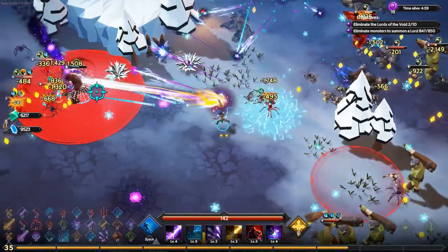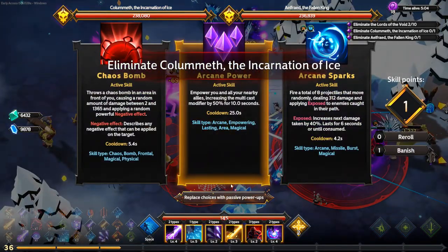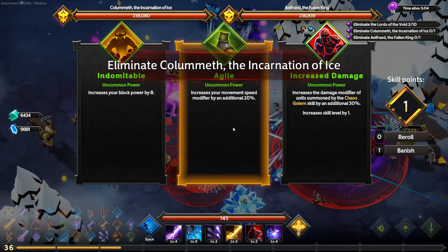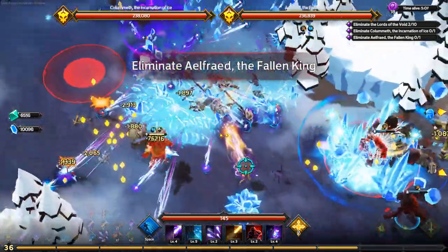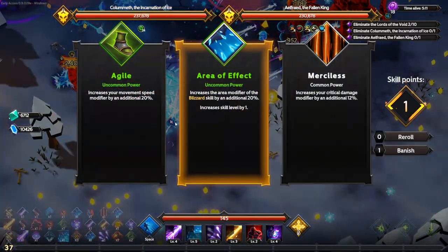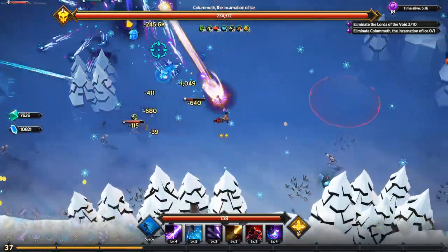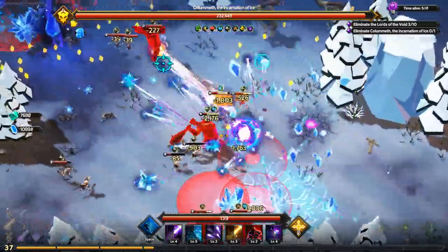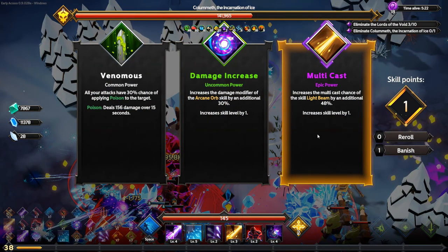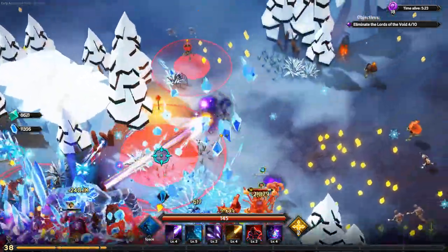Bosses spawn. I take out the mages first, then pick up the speed boost I needed and go find the bosses. I sneak up on a big one, take a hit, but that boss goes down fast. I multi-cast Light Beam. Both bosses die and I move on to the mages.